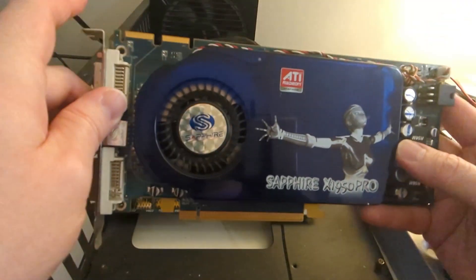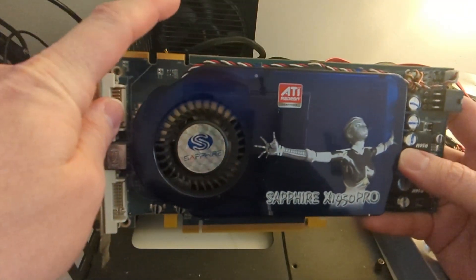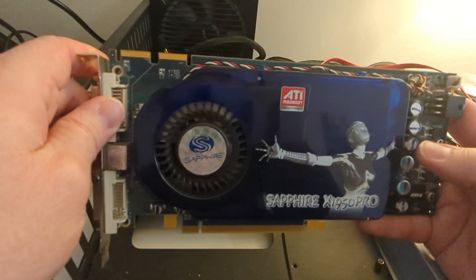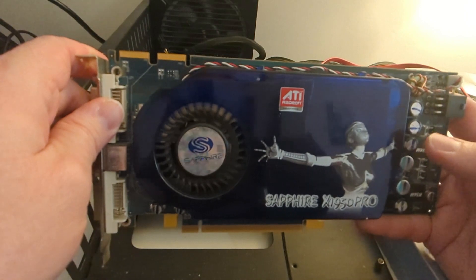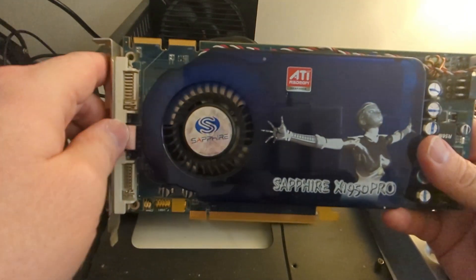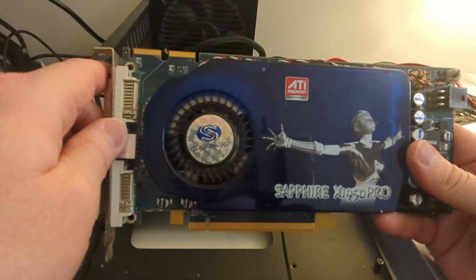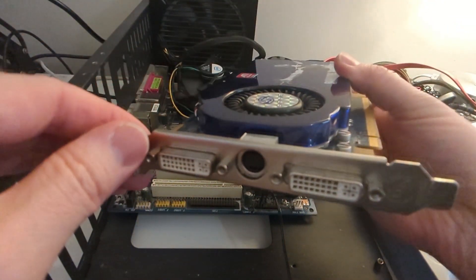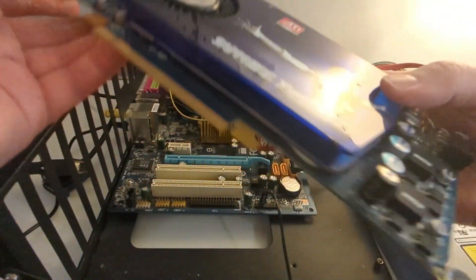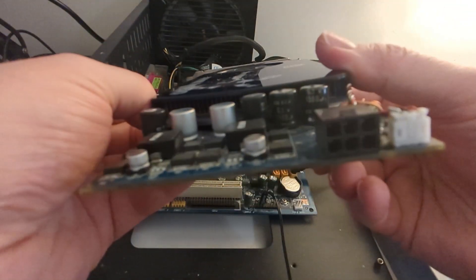Fun fact: it was the first ATI card that supported native crossfire implementation via a pair of internal crossfire connectors, which eliminates the need for the unwieldy external dongle found in older crossfire systems. It comes with 256MB of GDDR3 VRAM and has two DVI outputs plus S-Video, all powered by a single 6-pin connector.